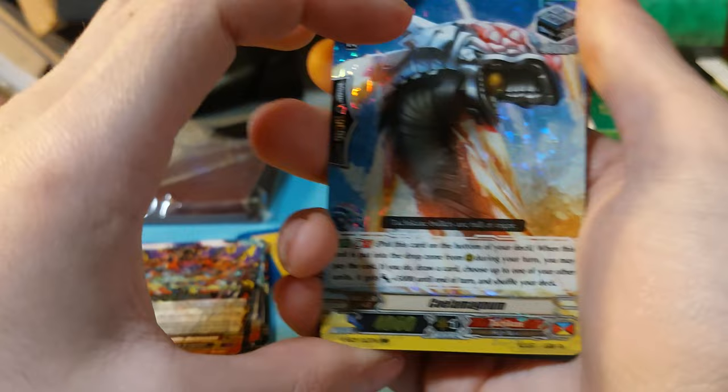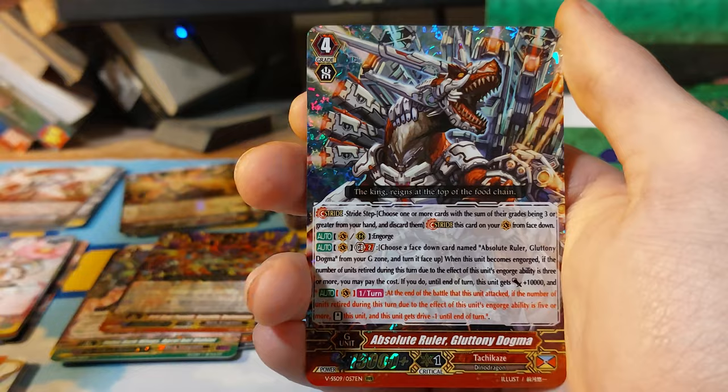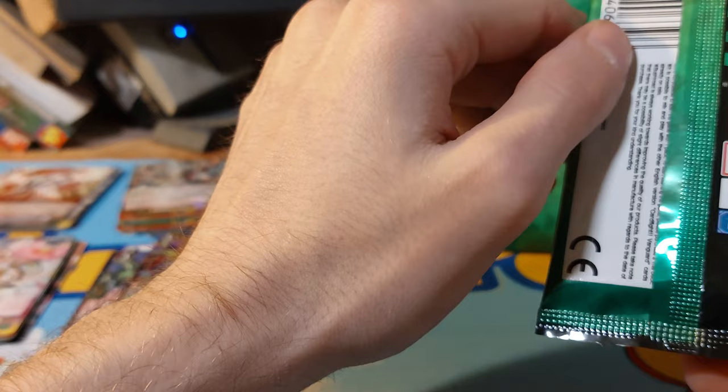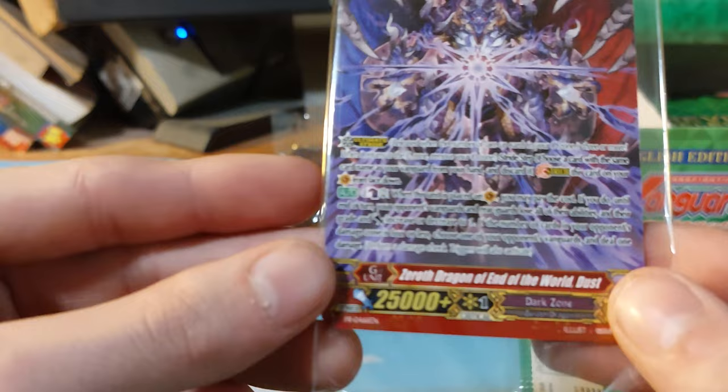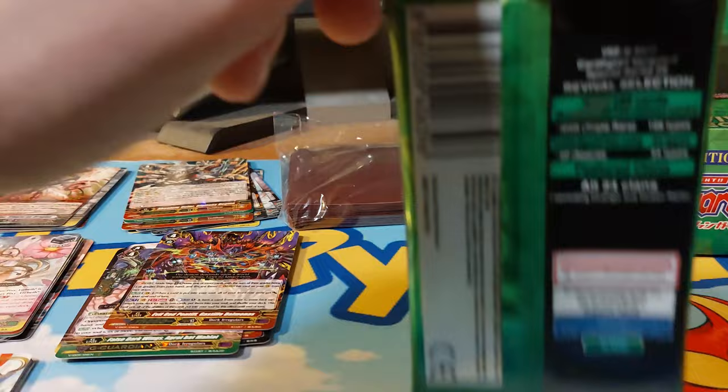One pack left on one side. We have Seenoah, Turbo, Emperor Dragon, Great Emperor Dragon, Absolute Ruler. Wait a minute — we actually have a promo, or box topper, or whatever — yeah, promo. Zenith Dragon at the end, World Dust. I didn't realize we were going to get one.